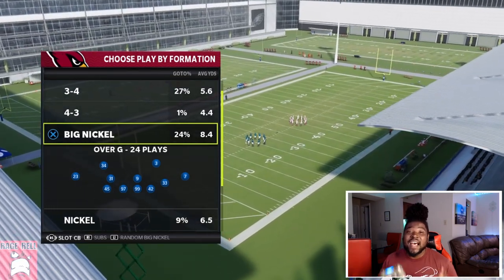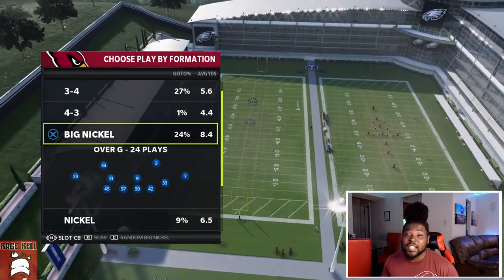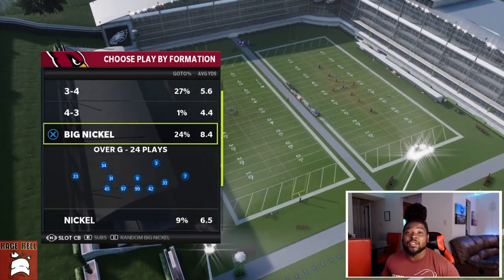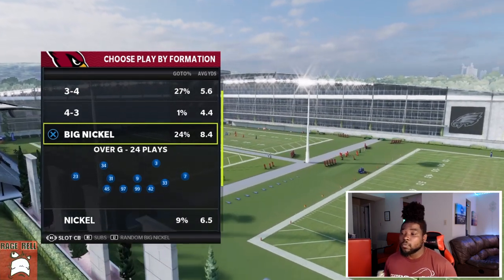And again, this is not a video saying this is how you stop 3x1 formations. That's not what this is. This is just showing you how Cover 4 Quarters works versus Trips sets — or 3x1 sets — in Madden 22.